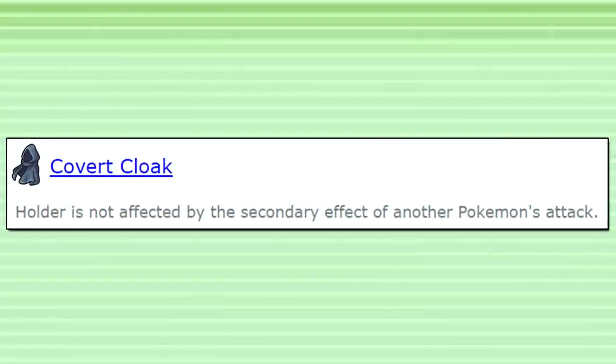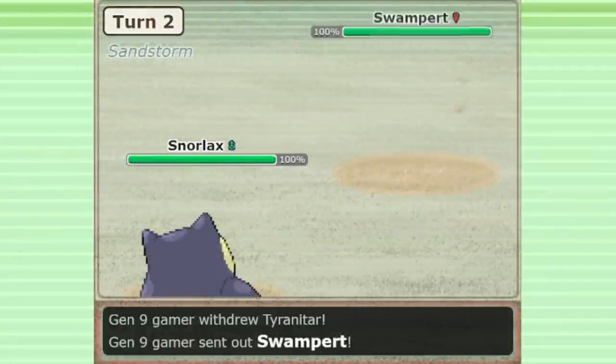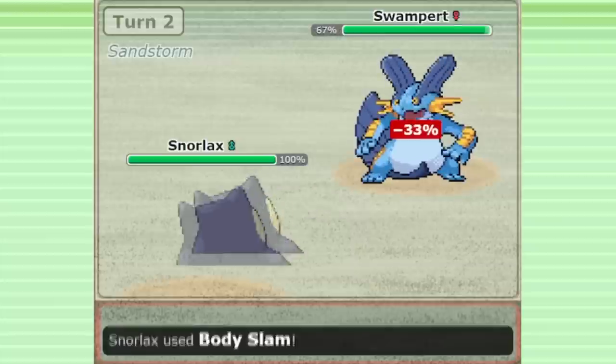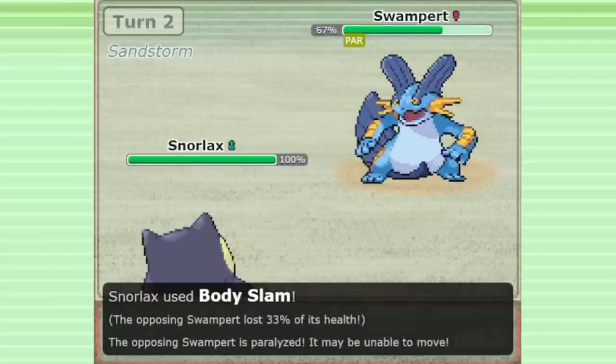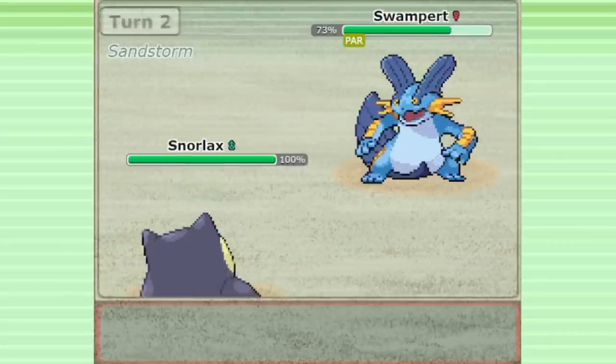Covert Cloak is one of the most significant new items released in Gen 9. This item makes the holder completely immune to the secondary effects of attacks. Competitive Singles has always been full of powerful secondary effects. The idea of attacking and doing something else, like applying status or a stat drop in the same turn, is an inherently powerful concept.